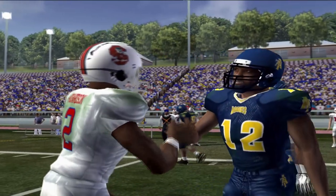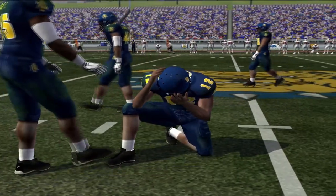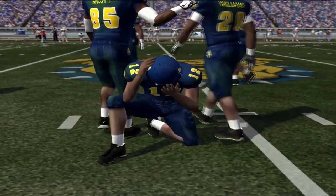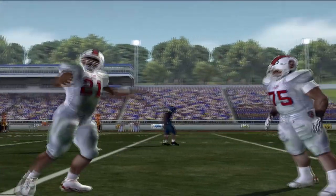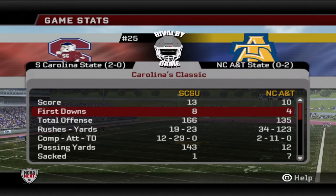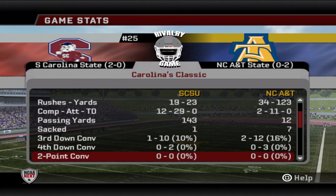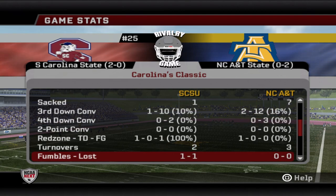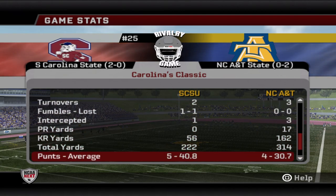North Carolina A&T is still desperately searching for their very first win of the season, falling to 0 and 3 after this unfortunate loss in the Carolina Classic. It was an ugly game — neither team with more than 200 yards of total offense, not a lot of ball movement, and we saw more turnovers than touchdowns — but South Carolina State will pull it off.